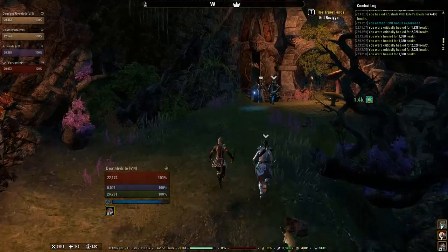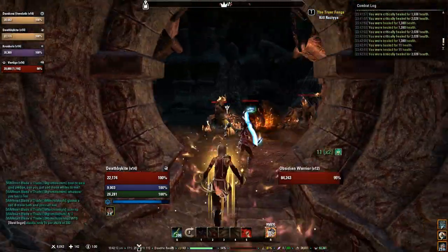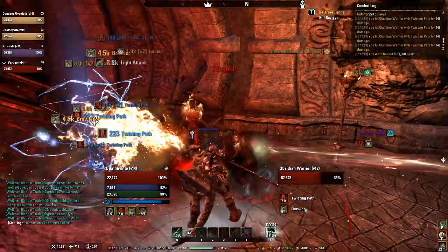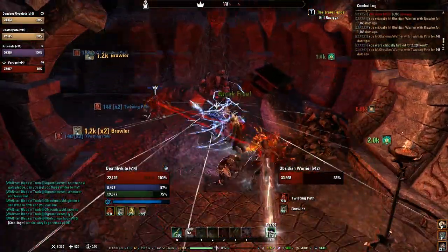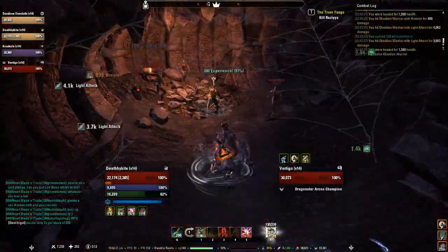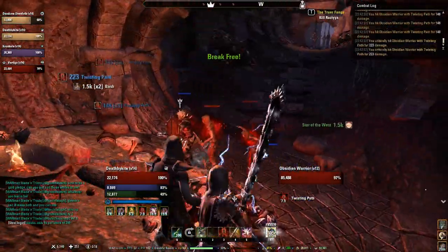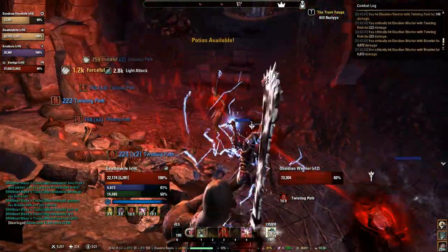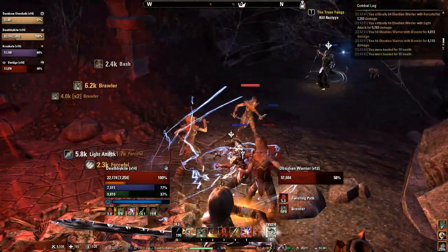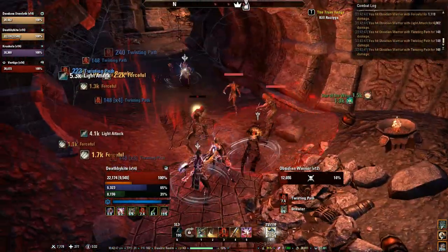Moving towards the next area, you're going to be in a hallway full of nightblades. The easiest thing we've found is to have the tank go in ahead and taunt them before the rest of the group goes through, because otherwise if you all go in together, they will randomly just go on whatever group member and stun all of you. If you all want to go in together and AoE them down, that's perfectly fine — that's just what we've found to be a little more efficient. They're not going to cause you any big headaches.